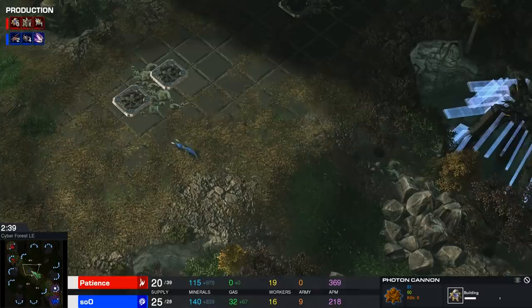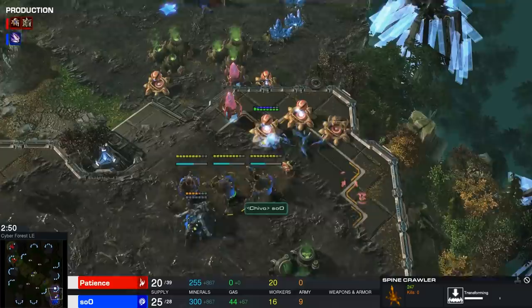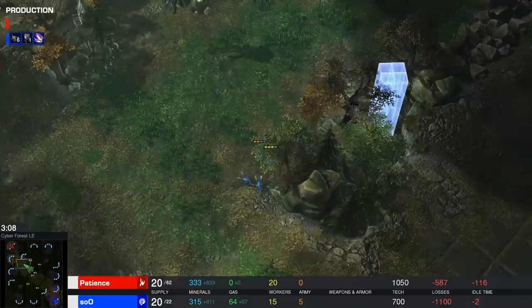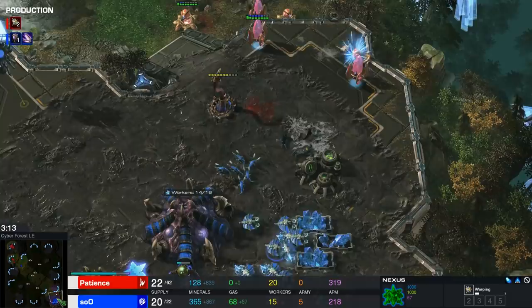A couple of Zerglings are trying to make their way across the map. The photon cannon should be enough — two Zerglings aren't going to be that big of a deal. Spine crawlers are trying to move forward, Zerglings now also engaging. The Queen is taking a lot of damage but might just barely survive. Maybe this is going to be enough for Su to hold, but he's already lost his natural — he's only got his main base left. And with that settling down, Patience now has a second base.